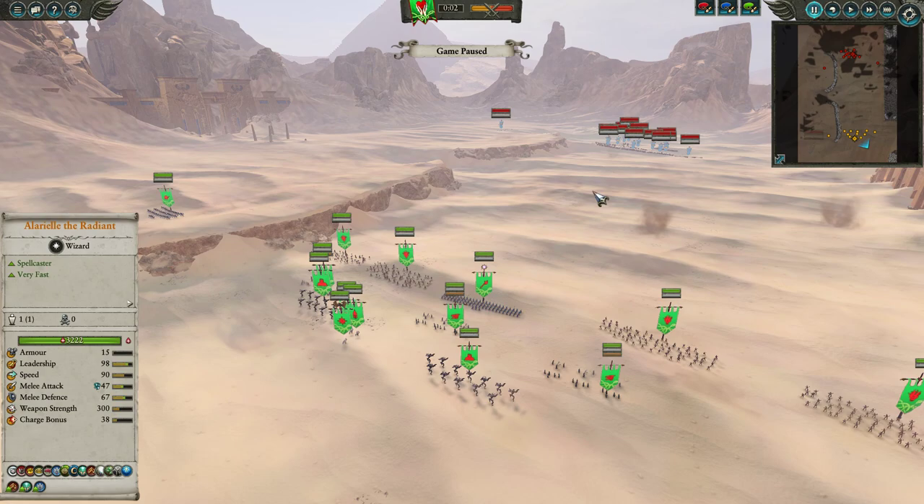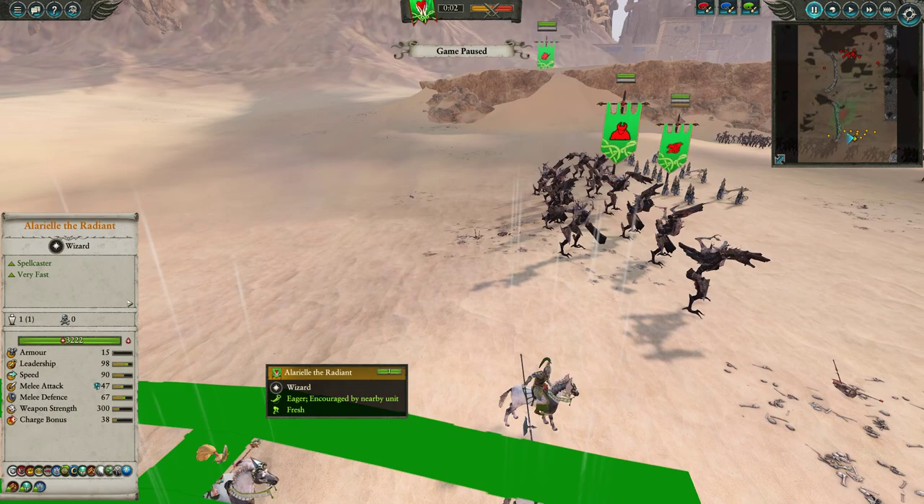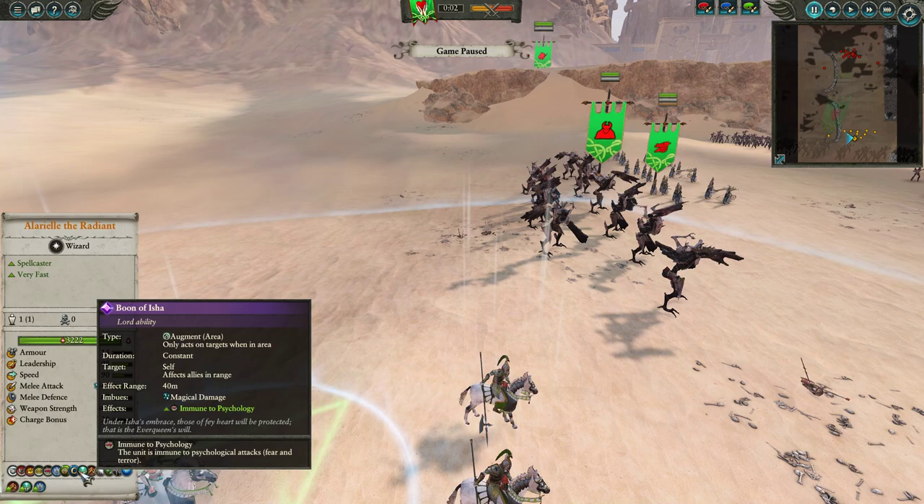Because like 90% of Tomb Kings builds counter that. So having picked Avrilorn, I wanted to make use of tree units — that's kind of what this build is centered on. For our lord, none other than the Fair Lady Alarielle mounted on a horse. She's fairly well kitted out, rolling with the Boon of Isha, giving us magic damage and immunity to psychology.